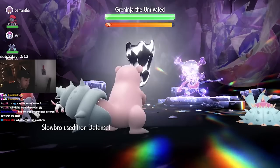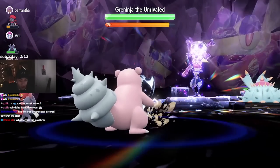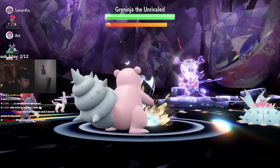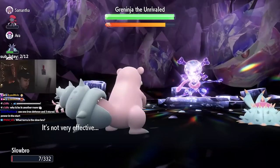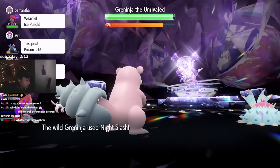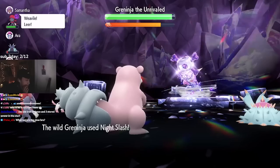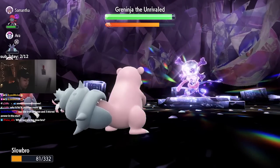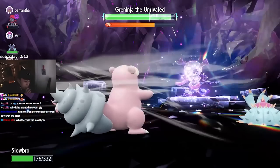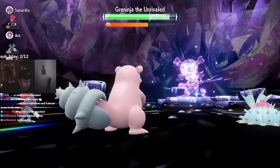Now let's watch some gameplay. With four people using Steely Spirit you could be chilling, but once you get to plus six Greninja just starts using Hydro Pump randomly. Slowbro's Silver seems more orangey at the start. I missed the Stored Power — that's so annoying.